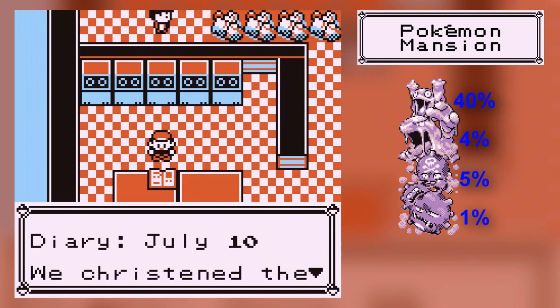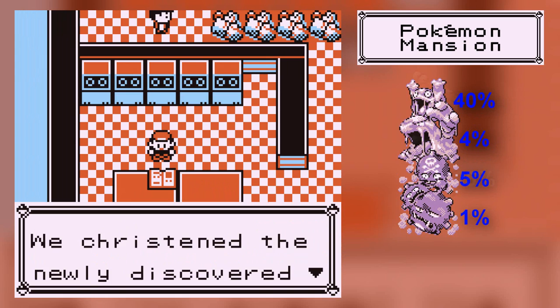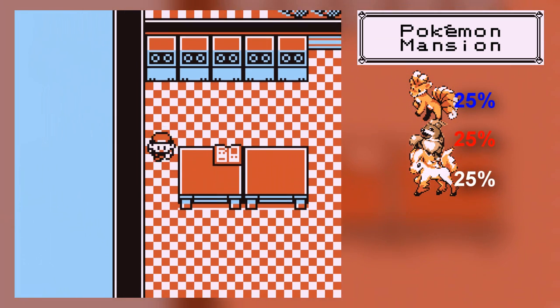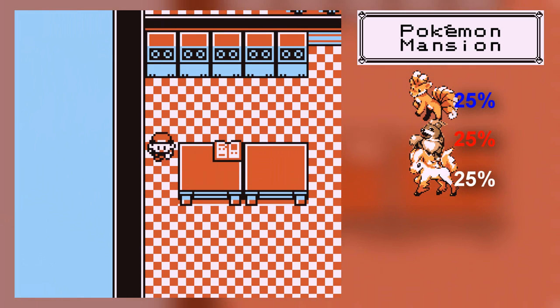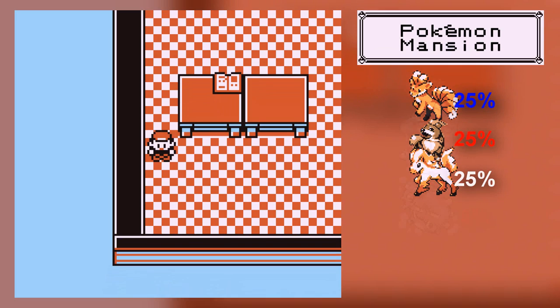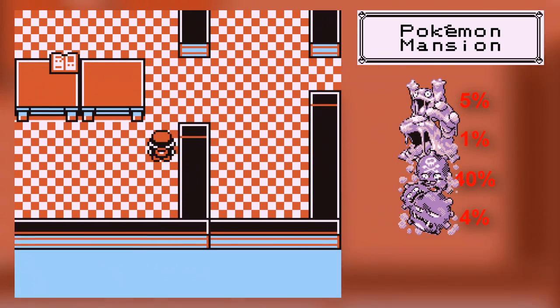Here's a book. Diary, July 10th: 'We christened the newly discovered Pokemon.' There are three hidden items — one's on the third floor, one's on the basement, and one's on the ground floor. And we're on the second floor.